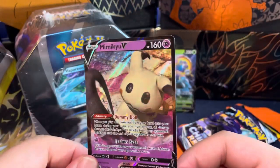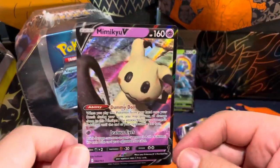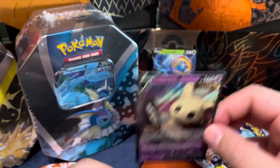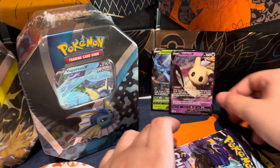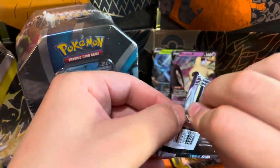Mimikyu V — really! He wears a little costume, and he's so ugly that if you look at him you drop dead. That's Mimikyu.